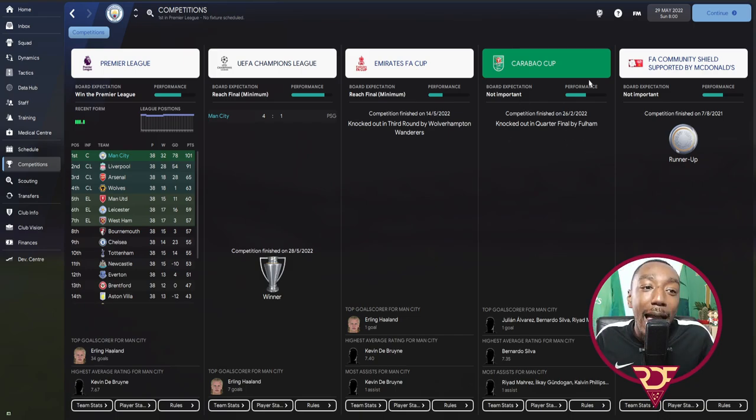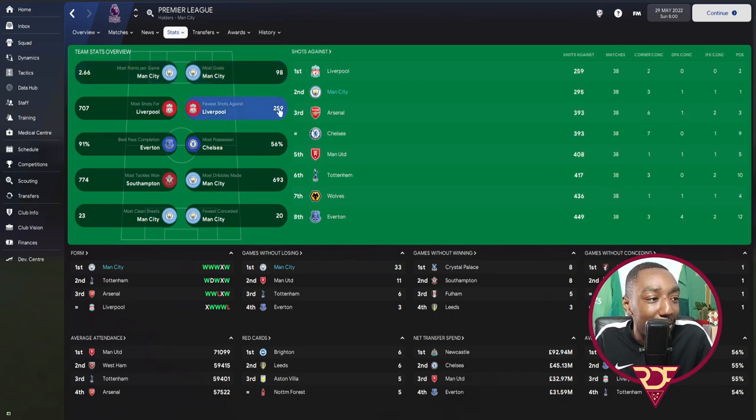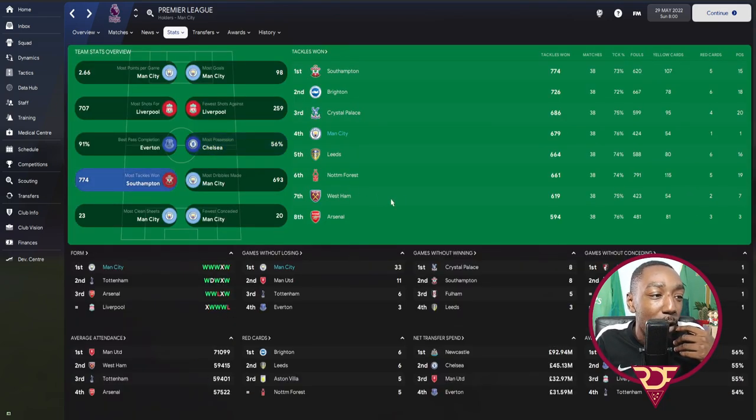We won the Champions League and the Premier League — 32 wins from 38 games, 101 points. In the FA Cup we were knocked out in the third round by Wolves; in the Carabao Cup, quarter-final by Fulham. Looking at league stats: we scored the most goals, had the highest points-per-game, and fewest shots against. For possession, we finished joint lowest at 44% — you don't need the ball to win the league title in Football Manager.